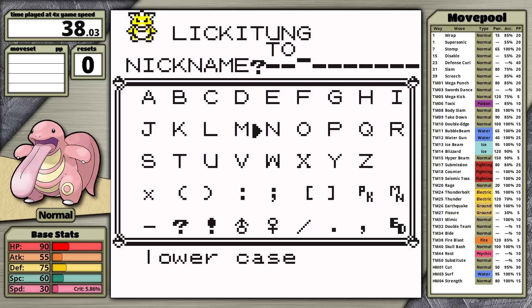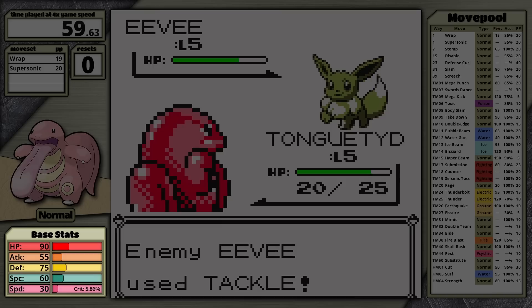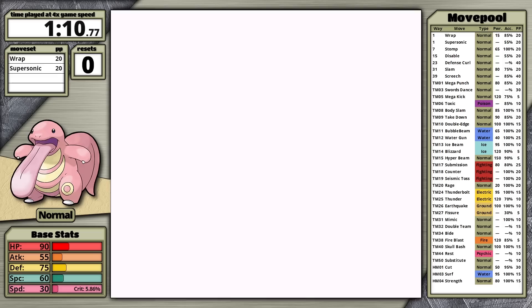Lickitung is not one of my favorite Generation 1 designs, and it's probably one of the Pokemon I forget most of the original 151. That's probably because the developers didn't spotlight it in the game. There are no prominent trainers that feature one on their team, and it's only accessible in Cerulean Cave in the post-game. It has 90 HP, 55 Attack, 75 Defense, 60 Special, and 30 Speed, giving it only a 5.86% chance to crit.